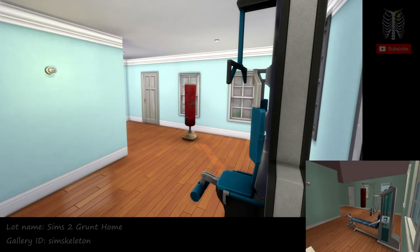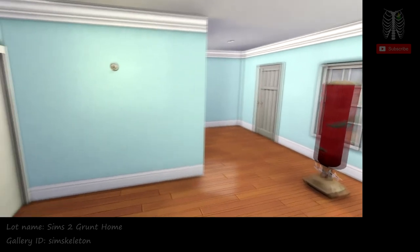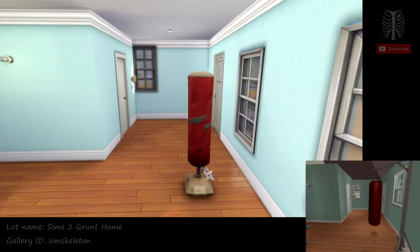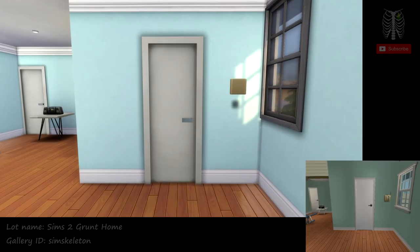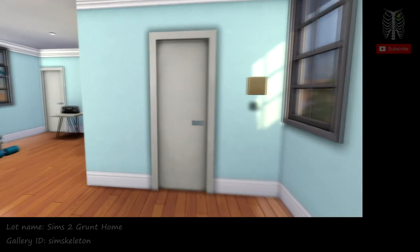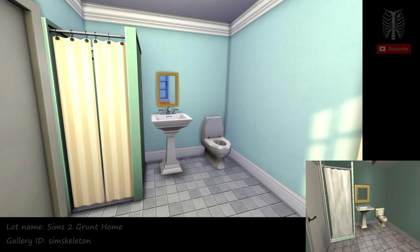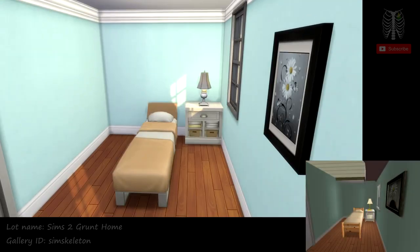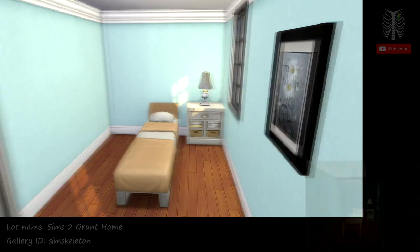And here we actually have a workout area. And here we have the bathroom. And then I think of this as General Buzz's room, since it's connected to the gym, kind of.